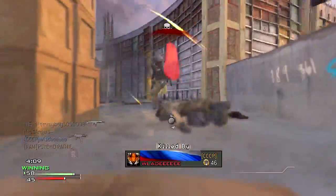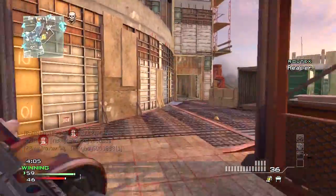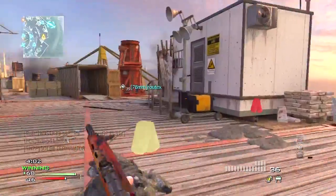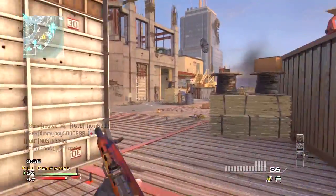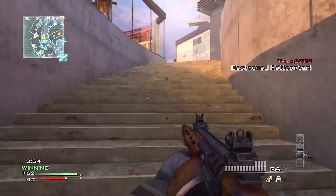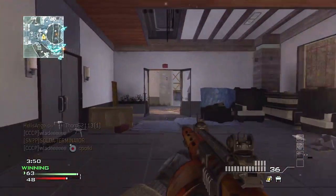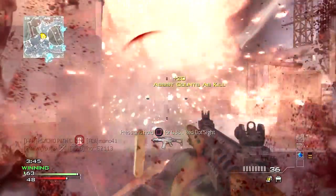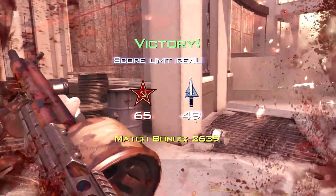Luckily there was no host migration in this game, although I'd had two or three earlier on. This is a weird thing — if I pull host on a game it makes my connection absolutely terrible. So I don't want to be host; someone else can have that. My connection stays nice when I'm not host. I get lots of hit markers when I'm host for some reason.